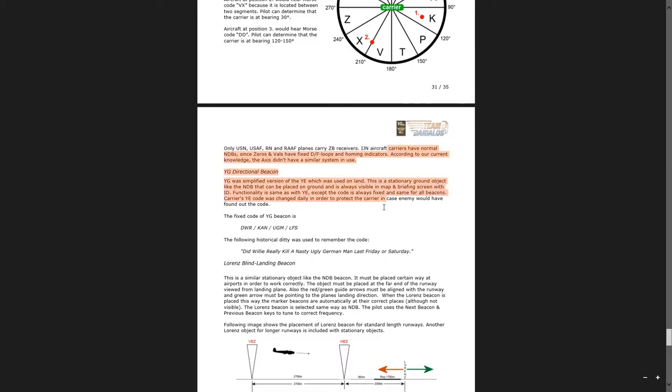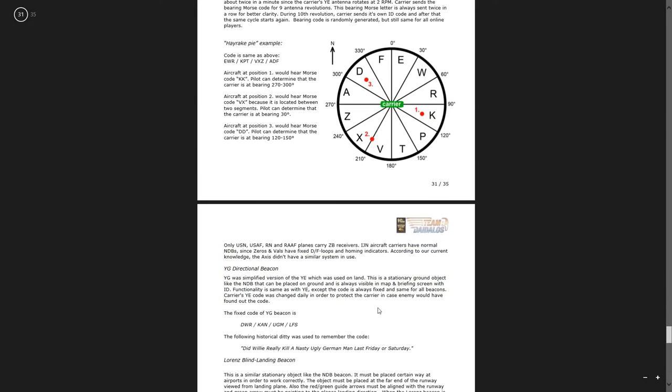If you're headed for the land-based YG beacon and it happens to be close enough to hear, and the code you receive is Morse code for A — 'Did Willy really kill A?' — you know that the YG land-based beacon is broadcasting the letter A in that direction, so you need to head the opposite direction to fly towards it.